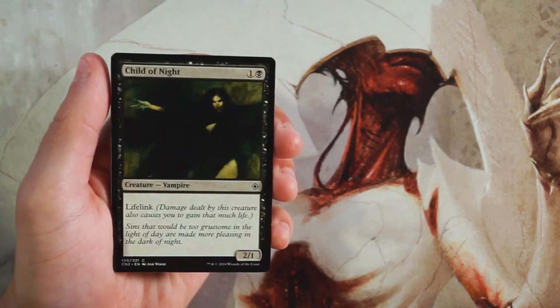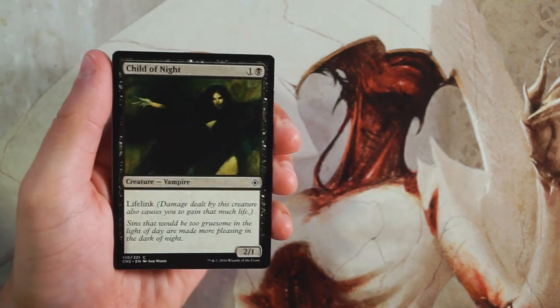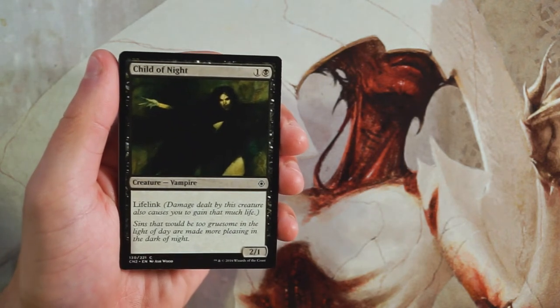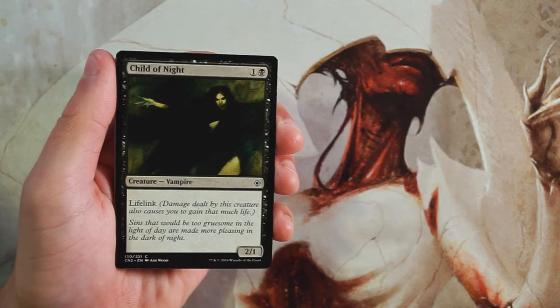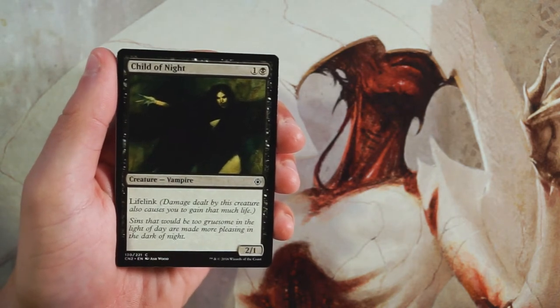Our first card is Child of Night — a 2/1 for one and a black with lifelink. It's a very classic card, reprinted many times. It's perfectly fine and serviceable as a two-drop, especially in a life gain style deck, but not something I'm interested in first picking.